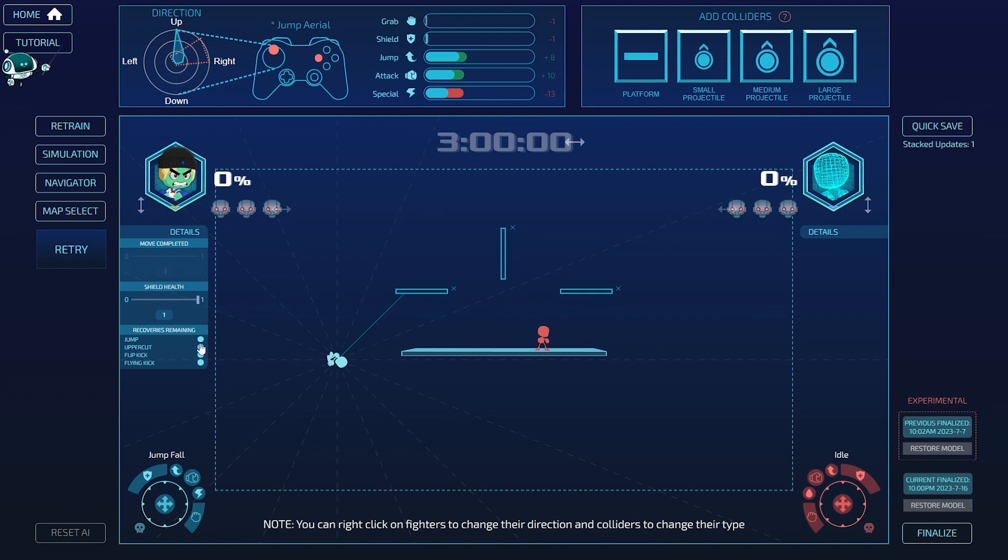When I use a jump it should have a lower probability of doing jump again — yes, that works perfectly. When I use the uppercut it should have a lower probability of using the attack. When I use a flip kick, yeah, it should decrease the probability of flip kick. It looks like it's on the right track. If I use uppercut and flip kick and still have a jump remaining, it increases the probability of jump. If I still have an uppercut remaining and used jump and flip kick, the highest probability is the uppercut. That looks good, though we need multiple iterations to solidify it.